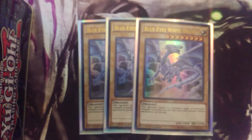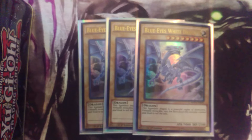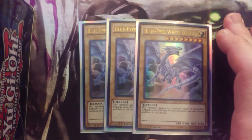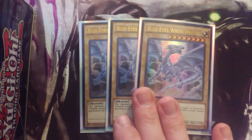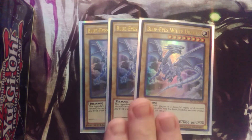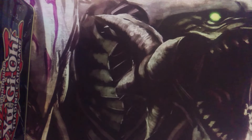First, let's get into the namesake of the deck. We are rocking three Blue-Eyes White Dragons. This is personally my favorite artwork they ever made — it's the movie artwork. He's your vanilla of the deck, gets some of your plays started, and a couple of your spells and traps revolve around him. Three Blue-Eyes is standard, though some competitive builds only run two.